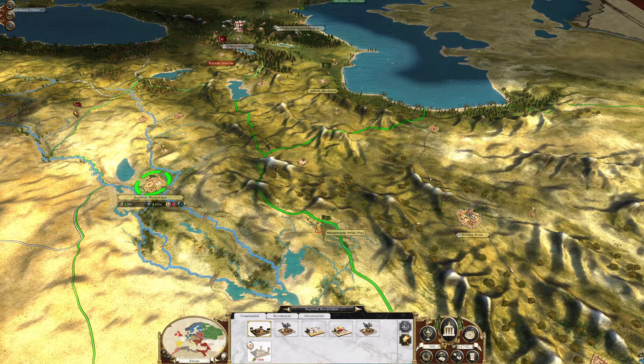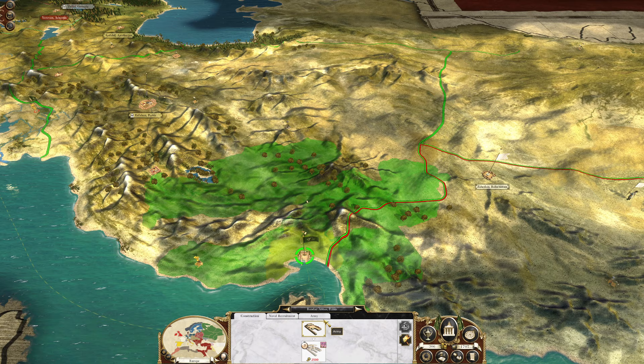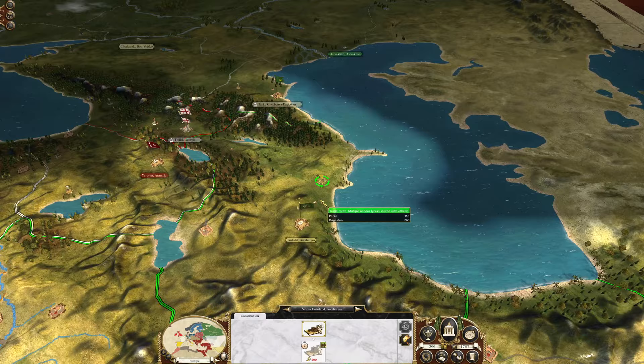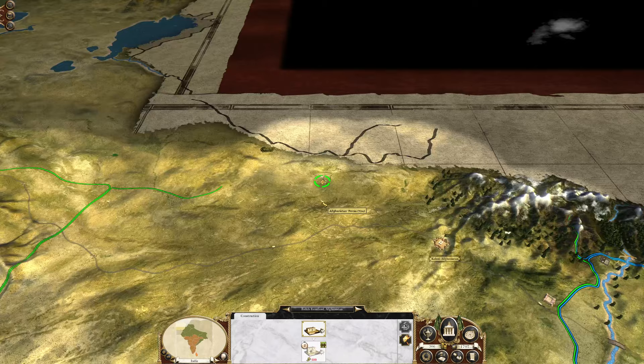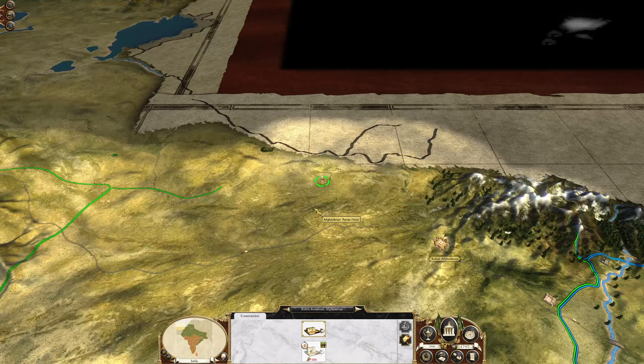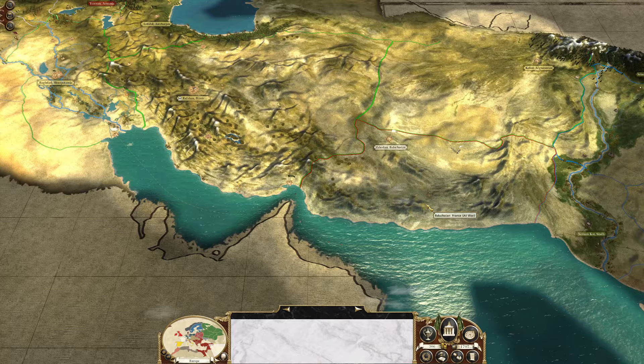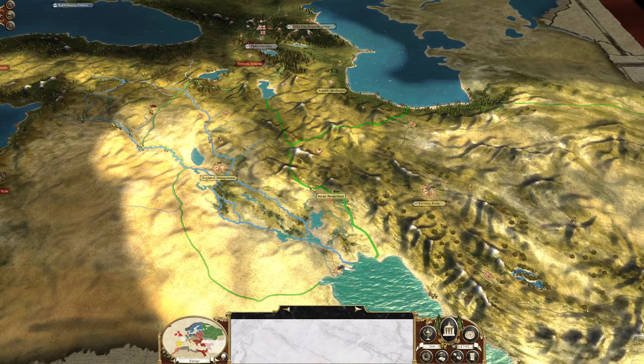I'm trying to find something I can cancel to get some troops. I have a building slot there, but there's nothing else. I don't think I can get money from anywhere either. What I'm thinking is we destroy the French forces, then move west and take out Georgia. I think that's probably the best way to go forward.